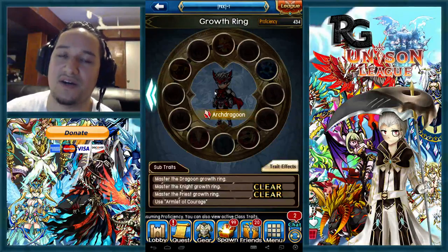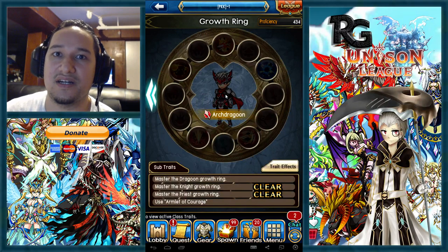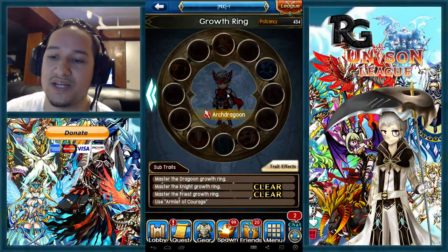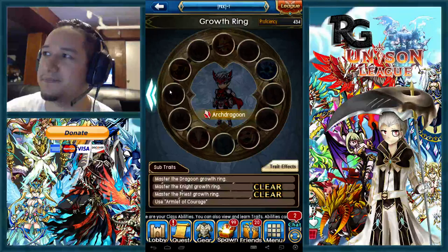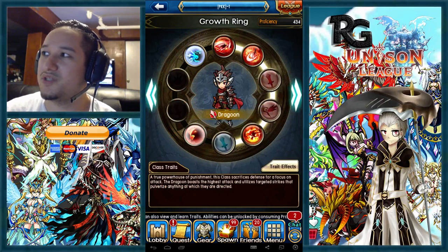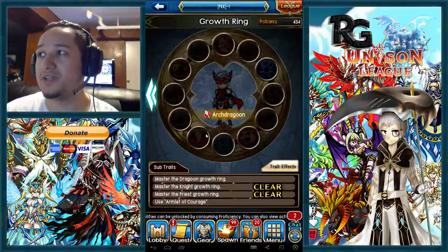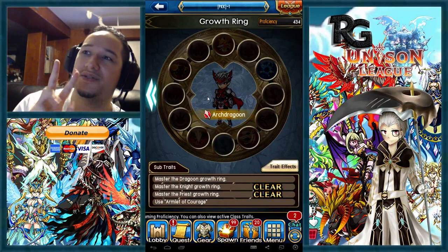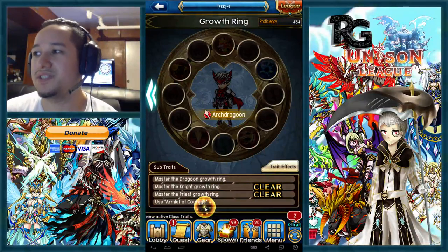Lancers are a little bit tanky so they sometimes don't die to one lethal strike hit, but if you proc two deadeyes that all connect, pretty much any lancer is going to die. As for options, you can go a semi-tanky frontline lancer or a glass cannon full damage lancer — those are your two main choices.